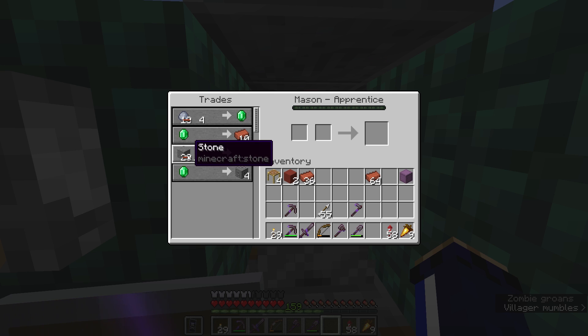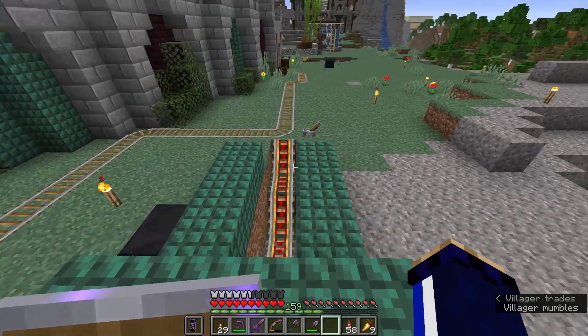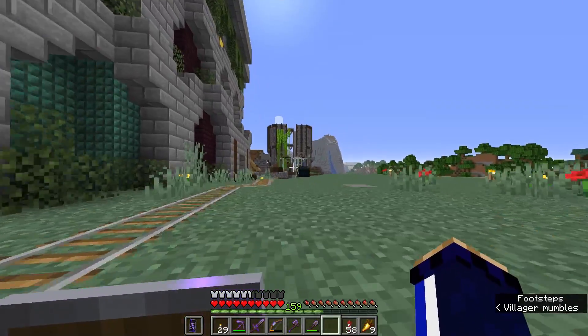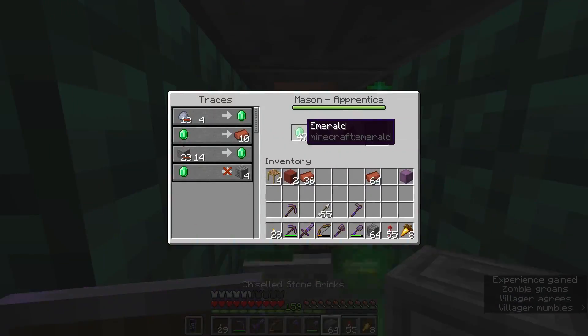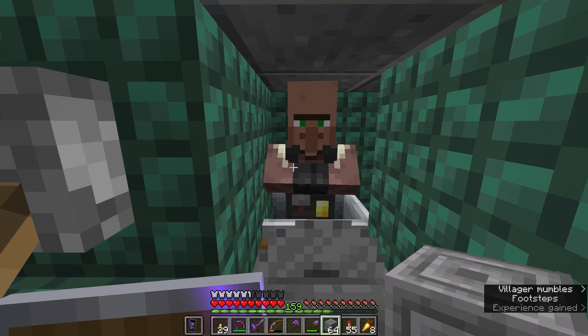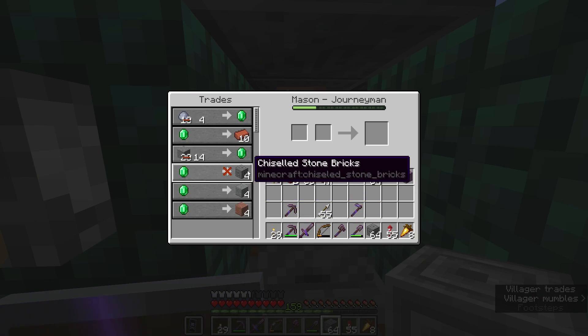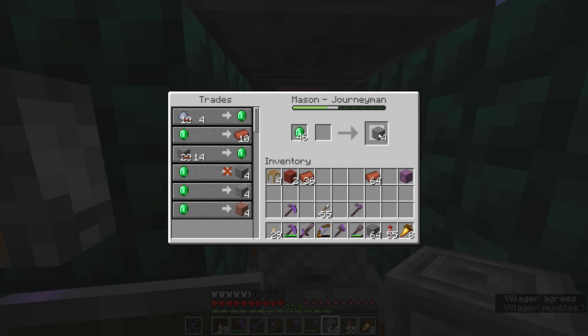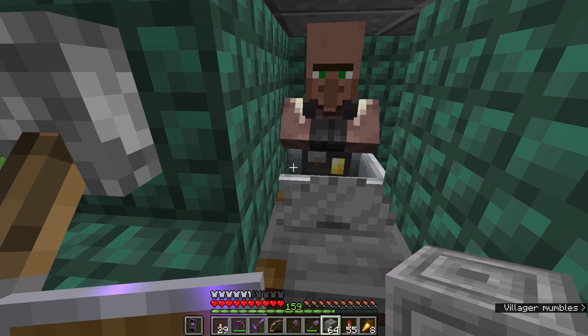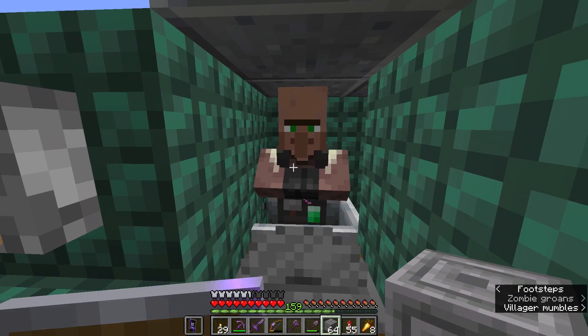We can buy some chiseled stone brick or even trade smooth stone for emeralds. I'll definitely buy some with the emeralds I've scraped together. Popping in and buying some chiseled stone bricks should unlock the next tier of trade — and there we go, he's now selling polished andesite and polished granite. I think I'll buy a few polished andesite, but I have plenty in my storage building so I'm not really interested in that trade.